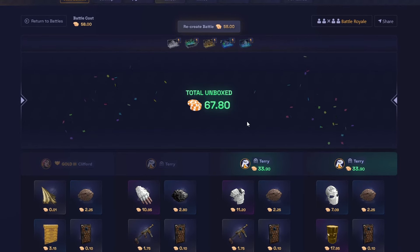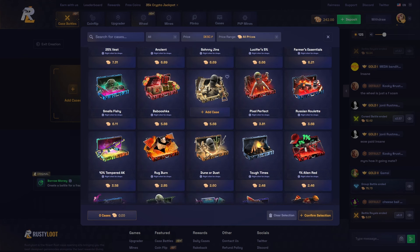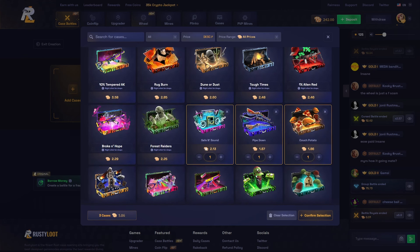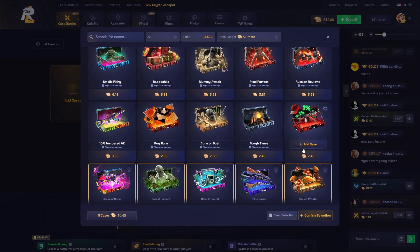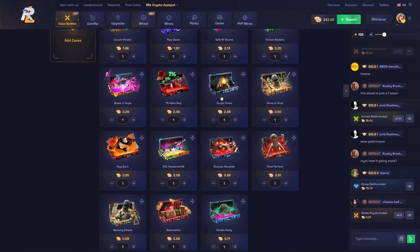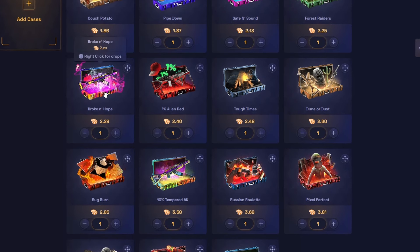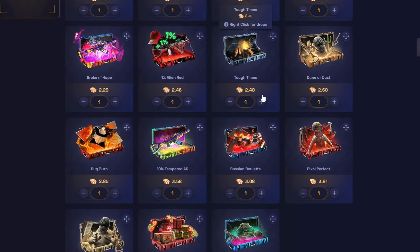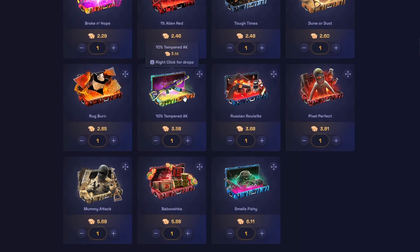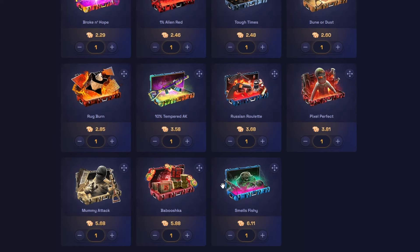I might run it back one more time — actually I'm gonna leave it. Let's do some real cheap crates, start off maybe like here. I feel like this is the limit I'd go to, I don't think I'd go any lower than this. We got all of these crates: couch potato, pipe down, safe and sound, forest raiders, broken hope, one percent alien, tough times, dough, dune or dust, rug burn, ten tempered, Russian roulette, pixel perfect, mummy attack, babushka, and it smells fishy.